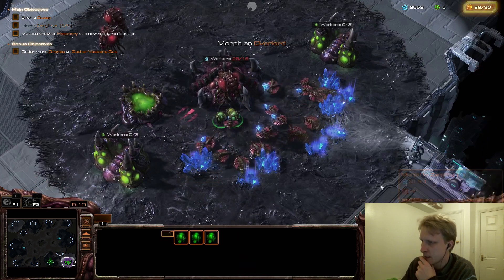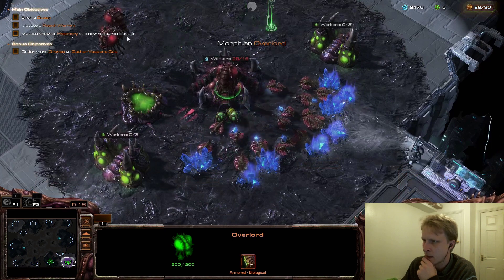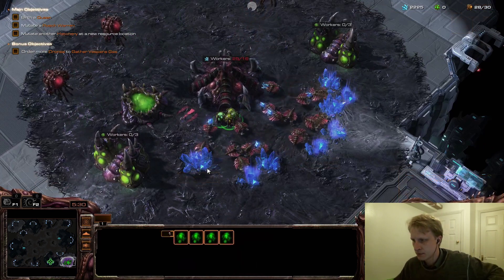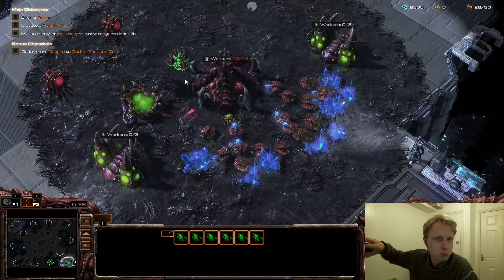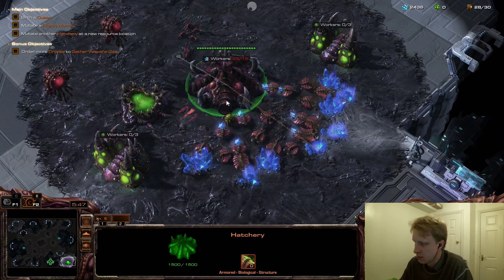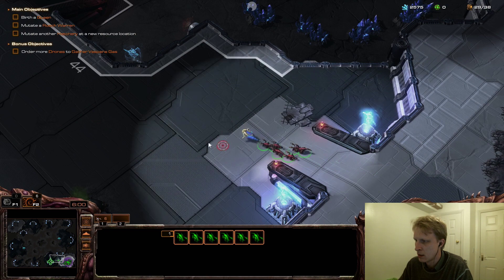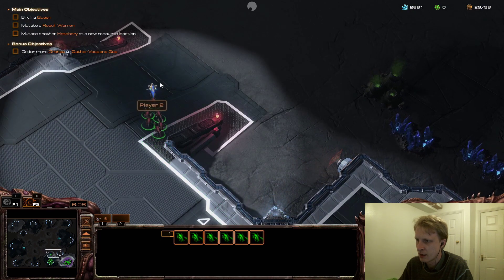Getting more zerglings to build up an army. I noticed the mouse scroll wheel isn't working to zoom in and out, which is a bit odd. I'm building more zerglings and plan to go investigate the enemy. I'll try attacking using just the keyboard and mouse.